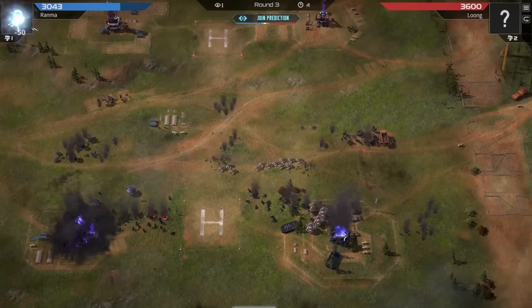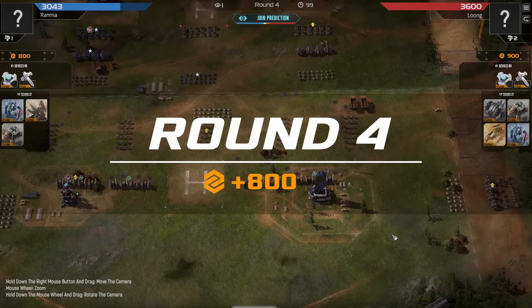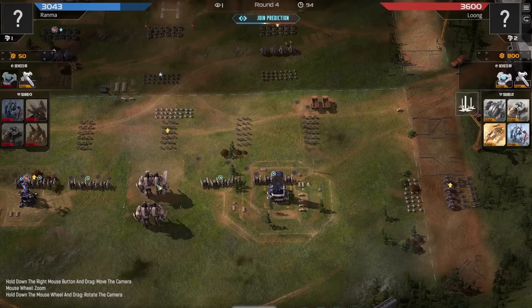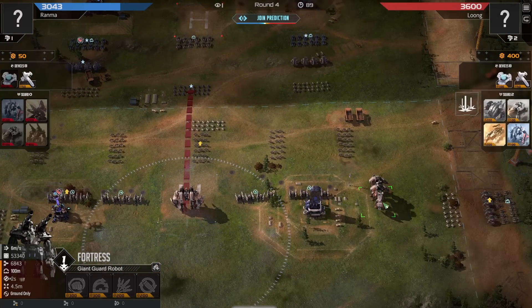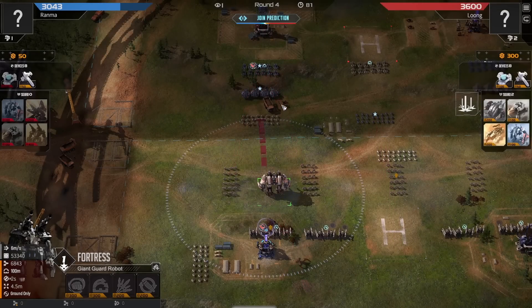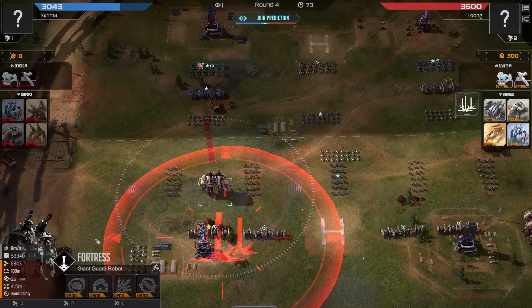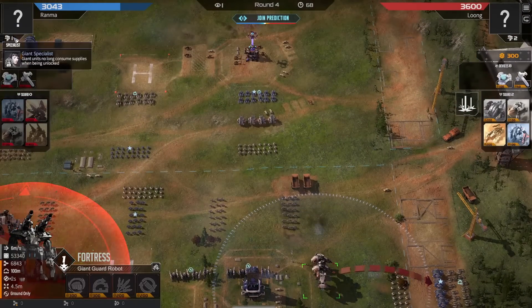What could actually work here is a couple units of Fortresses. The Steel Balls would do basically nothing on this flank. Yes, Ranma grabbing them up - he has the ability to get rid of the Crawlers. He just needs something to deal with the Steel Balls, and the Mustang will eventually be able to kill a Fortress, but it takes an exceedingly long time. Mustangs walking in at 36 damage a shot - they shoot quickly, but the Fortress has 53,000 HP. He's finally using his Giant Specialist.